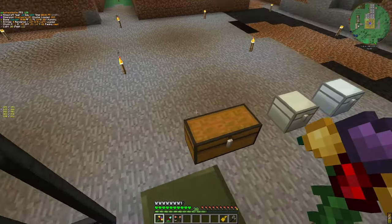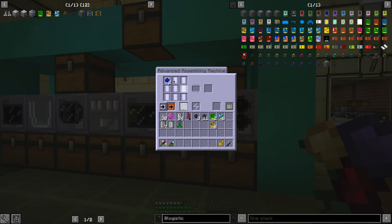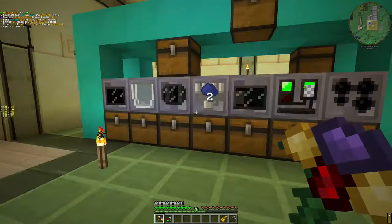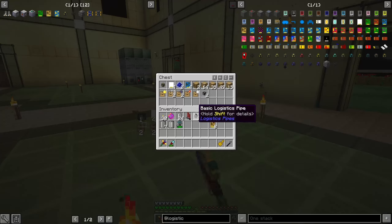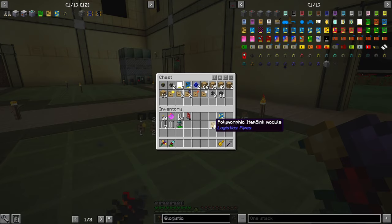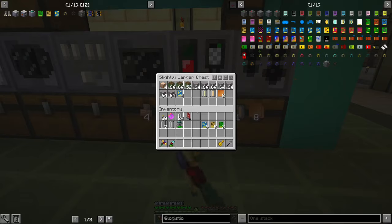This is also going to be much more painful than it looks. We don't need those. The item sync module — come here. Provider. And the rest — not providers — come here.